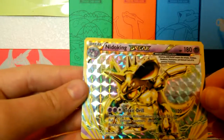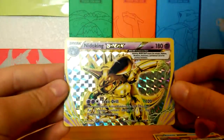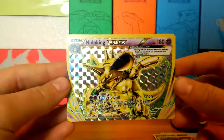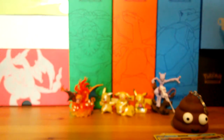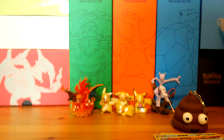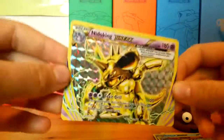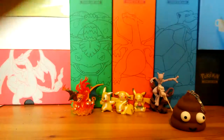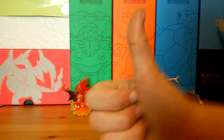Last but not least, Nidoking BREAK from Evolutions with 180 HP and 180 damage. The only set you can get Nidoking in is probably Evolutions. Its attack is Tauros Drill — your opponent's active Pokemon is now poisoned, putting two damage counters instead of one on that Pokemon between turns, for 120 damage.